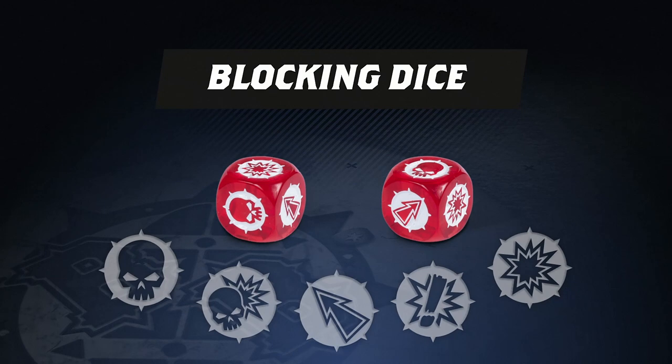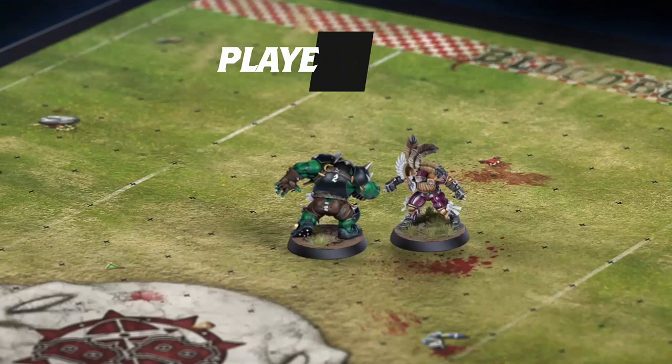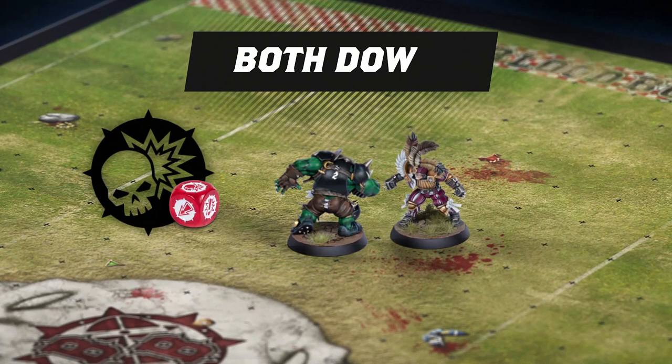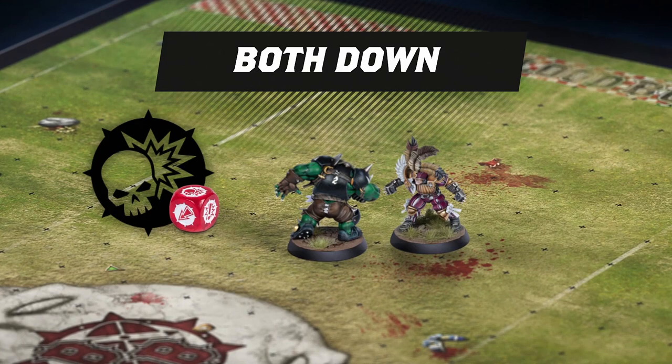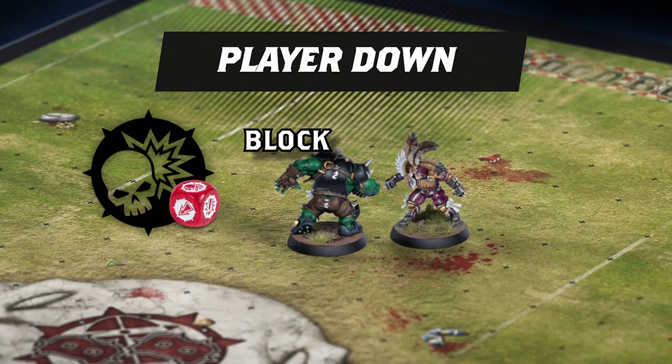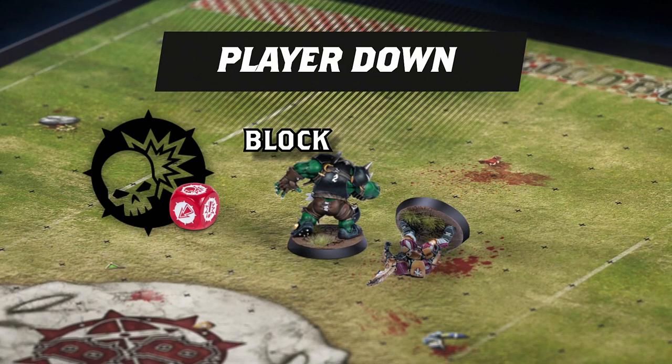The block dice have five different facings, each representing a separate outcome. Player Down: something has gone horribly wrong — the player performing the block is knocked down by their opponent. Both Down: a rough outcome for both players. On this result, both players are knocked down simultaneously. If either player has the block skill — one of the most useful skills in the whole game — their coach may choose for them to ignore this result and remain standing instead.